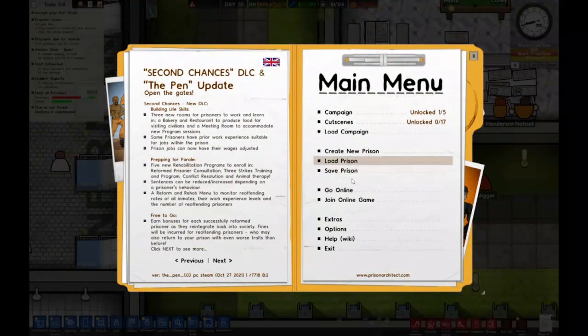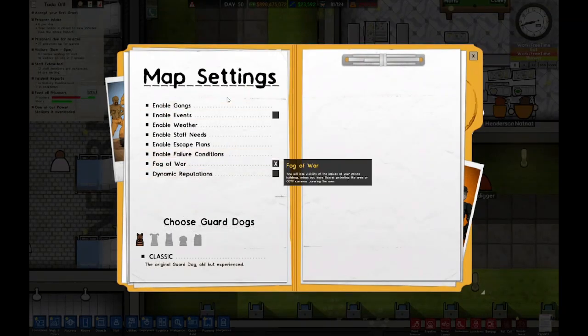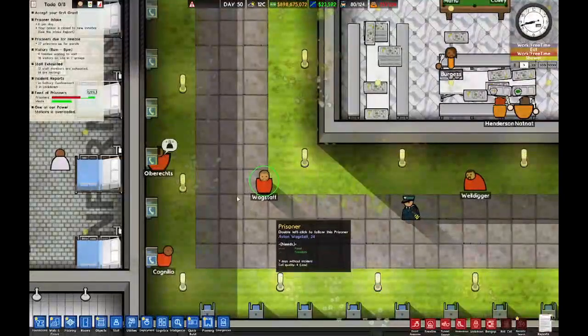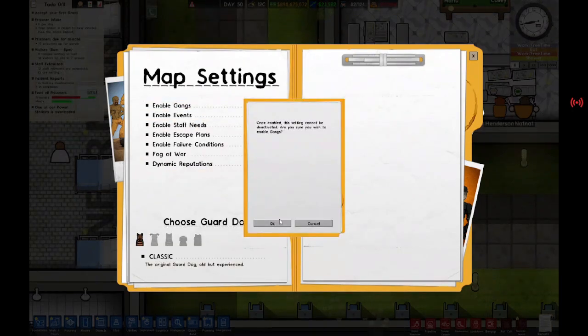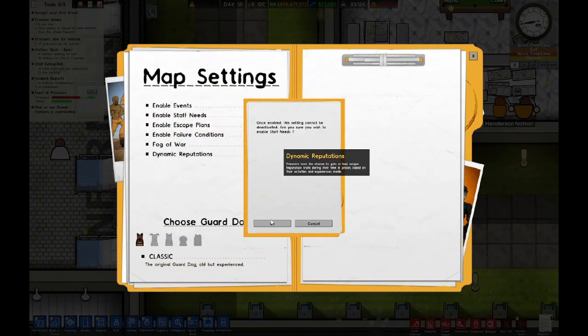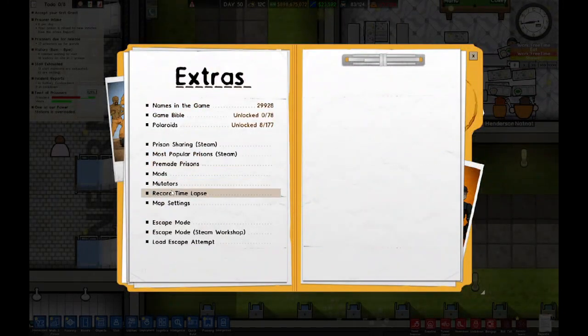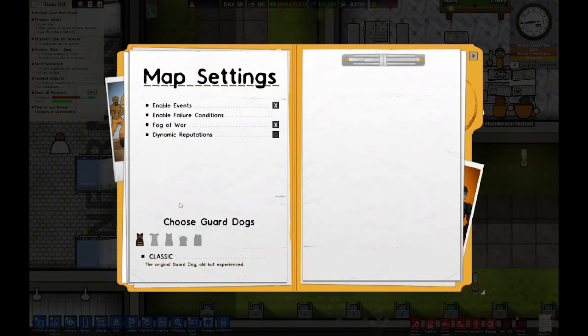My favorite thing is going into Extras and Map Settings. We can choose Guard Dogs and also enable Events, Weather, Gangs, and Staff Needs. We keep going back to Map Settings for each one — enable Escape Mode, enable Staff Needs, enable Escape Lands. This is double-clicking. We now enable Filter Conditions so it's not too hard.